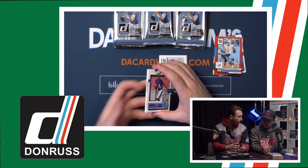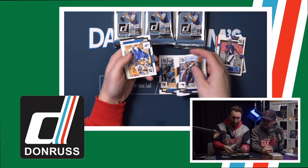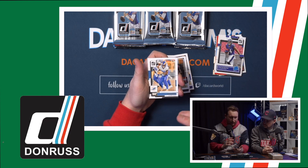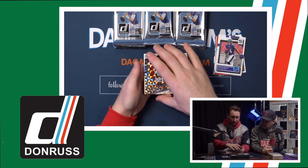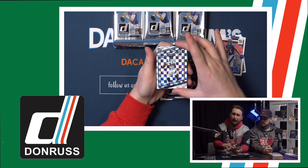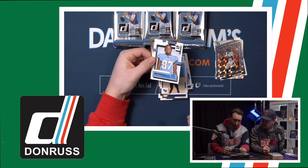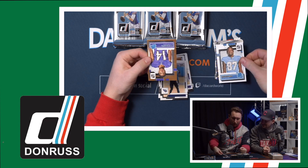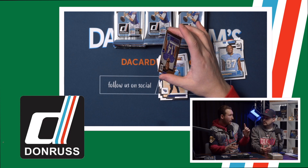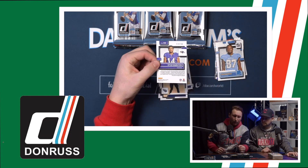It looks like the rated rookies are going to be right off the top. That's the thing about Donruss — it's a simple-looking card, and I'm not saying that in a bad way. If you're still a set builder, it's a good thing to grab. Russell Wilson, Broncos country. We've actually got a canvas rated rookie. And look at this — the Kyle Hamilton here is numbered out of 100, 20 of a hundred to be exact.